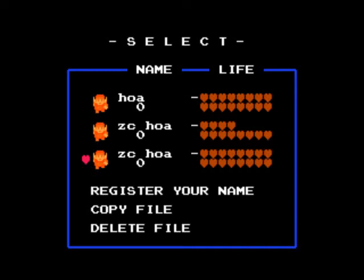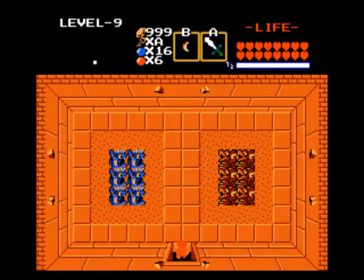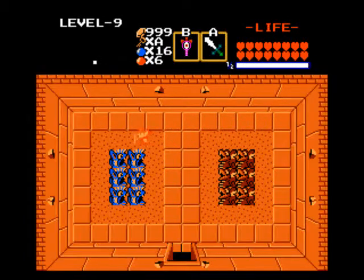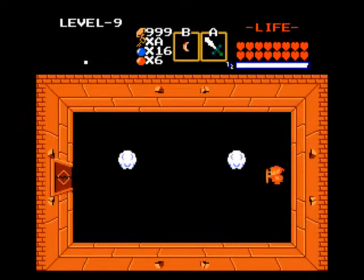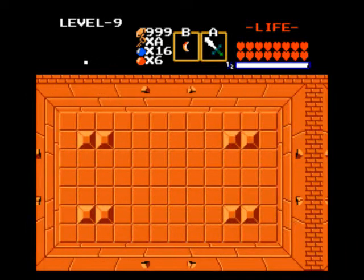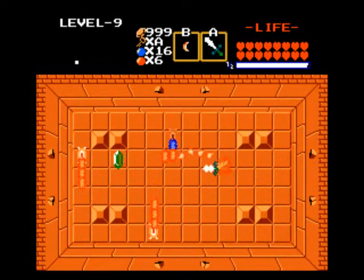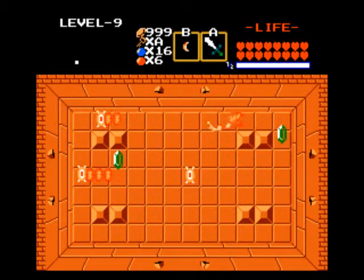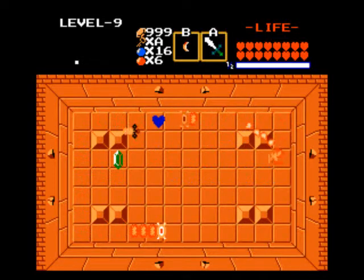Welcome back for some more Hands of Atlas. I'm gonna go into Level 9. And there's your, technically, Triforce checkpoint room. Starting off with nothing that bad, and more Inflammolas.